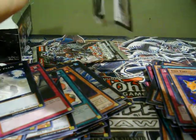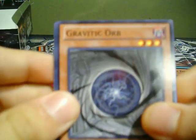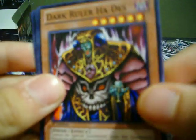Two packs left. Got Graviton Bird — Dark Ruler Ha Des for the common. Harpy's Feather Duster Star Foil. And a rare: Snatching Steel.